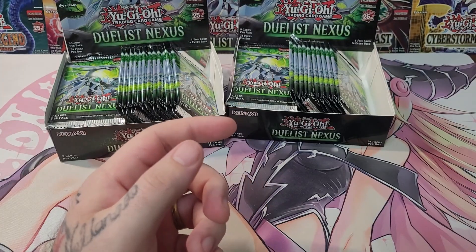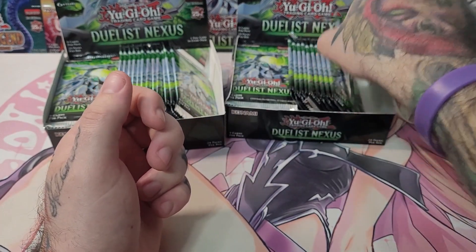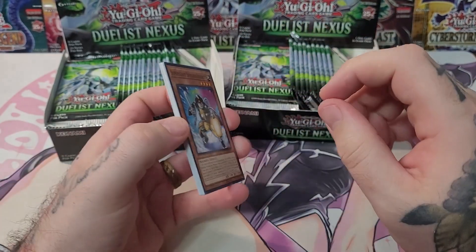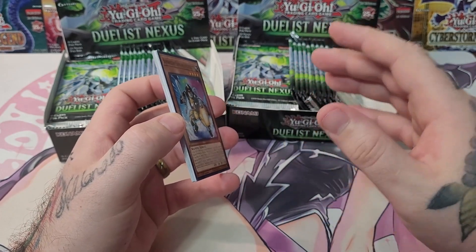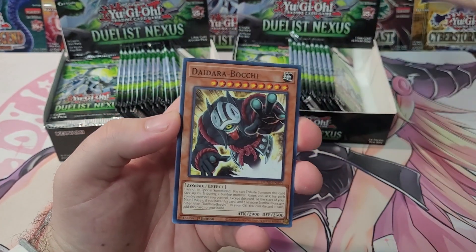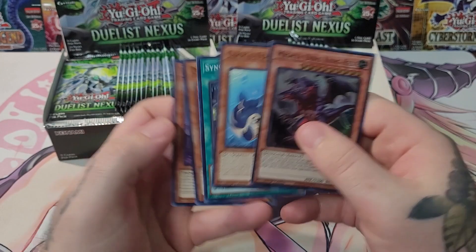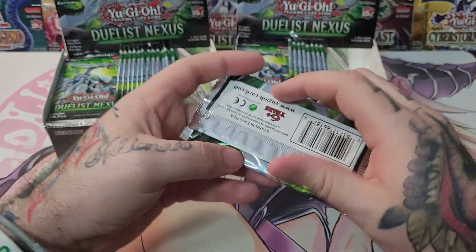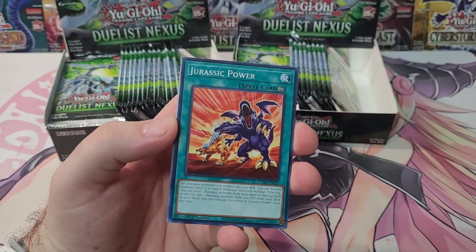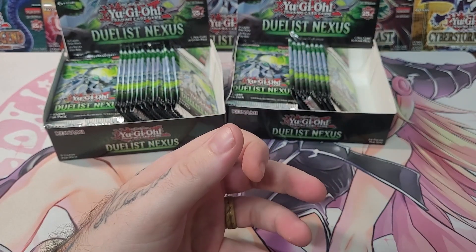Fanning through the rest real quick — a lot of Unchained cards, the commons people are looking for in this set. We have the level 3 tuner that is still like 60 bucks. There are Quarter Century Secret Rares in here, but every Ultra Rare and Secret Rare comes in Quarter Century Secret. So there are some Secret Rares that are more expensive than Quarter Century Secret Rares in this set. There's not a lot of value in this set at all — Mighty Dino King Rex. There's a Secret Rare that's like 60, one around 20, one around 10, and the rest are like five bucks. There's actually only one real chase card in this entire set.